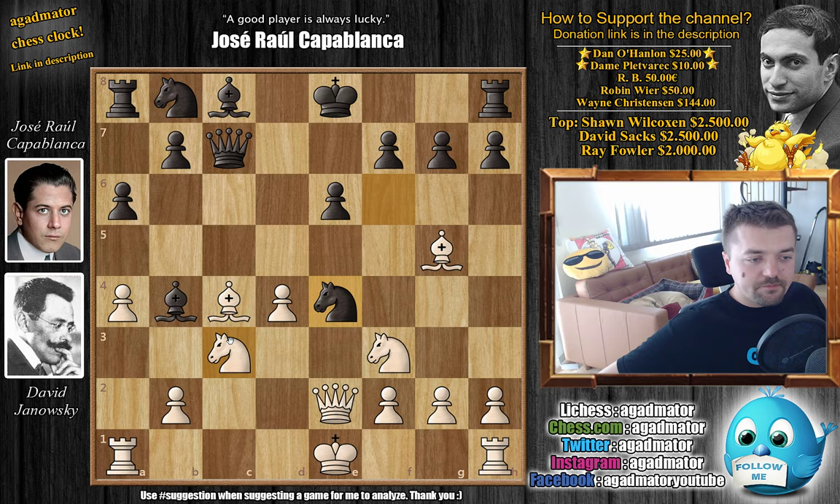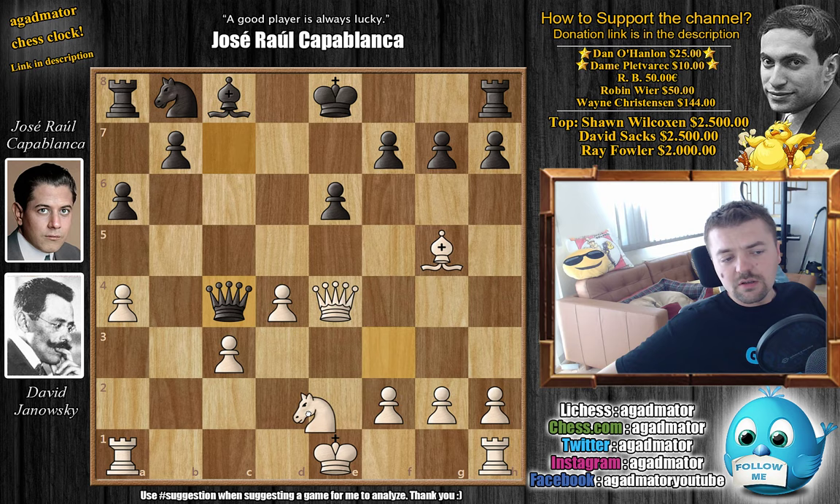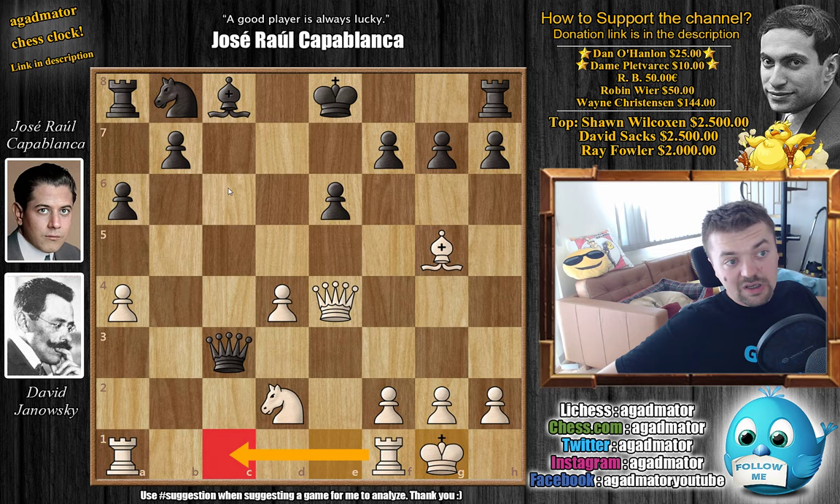If white went for queen captures on e4, Capablanca would most likely go bishop captures on c3, b captures and recapture on c4, winning back material. But it's not really a problem for white. Janowski could go knight to d2, just kick the queen back, castle nicely, and if Capablanca was greedy enough to capture the c3 pawn, it wouldn't really be a problem. White can just castle and everything is fine — you already have threats of rook c1, and the bishop on c8 is undefended.